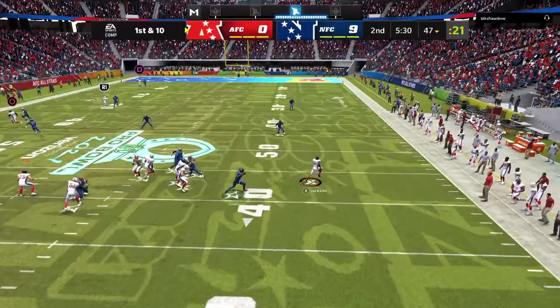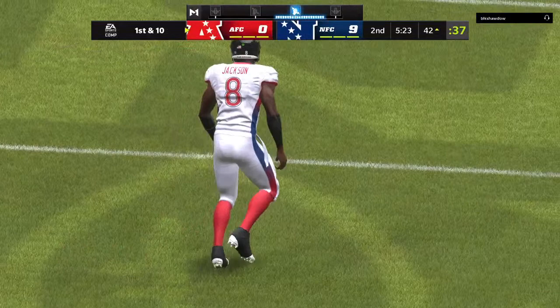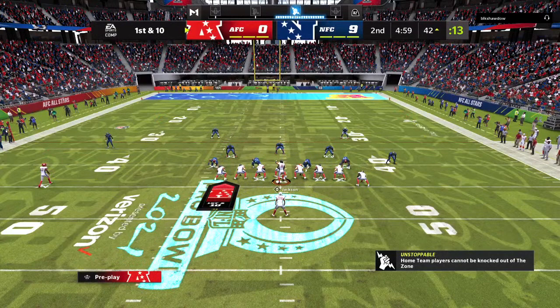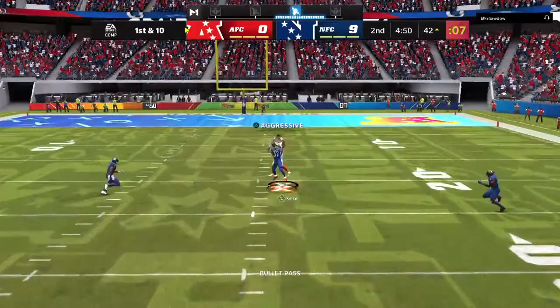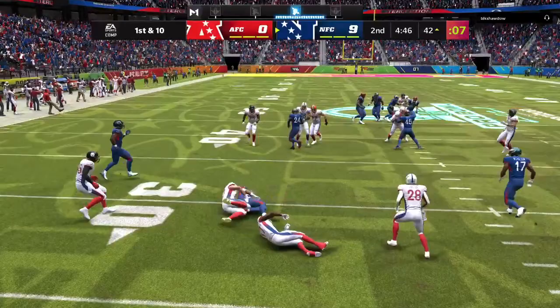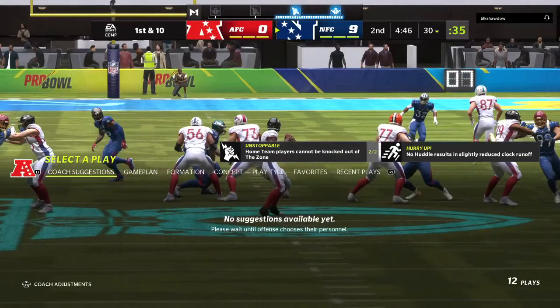Taking it across midfield and just shy of the 40 — nothing open downfield, he keeps it himself for 11 and a first down. Jackson trying to find his tight end Kelsey, and it's intercepted — it's the honey badger, Tyron Matthew, returning it to the 30-yard line. You don't see this often: a quarterback of his caliber with two first-half interceptions. It's absolutely surprising because it happens so rarely.